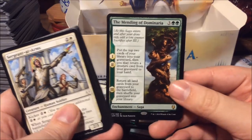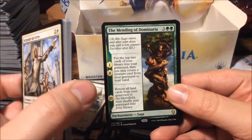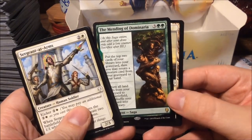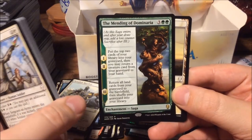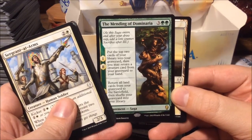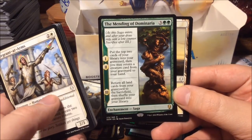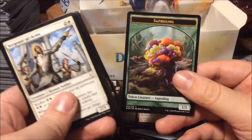Just look at Jaya Ballard in the set — she is old, but she used to be a planeswalker from the Ice Age who never aged. And Liliana — she used to be a hundred years old from before the Mending and now she's dealing with her pact and getting old. The Mending of Dominaria as a saga: for five mana, chapters one and two put up to two cards from your library into your graveyard then you may return a creature card from your graveyard to your hand; chapter three returns all land cards from your graveyard to the battlefield then shuffle your graveyard into your library.